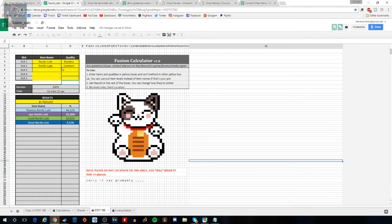The fusion calculator is really cool. You can put in what you're going to fuse and it will give you the percentage. This is useful if you don't have the items yet but want to see your chances. For instance, if I fuse two Nordic Loots — flawless and common — I have a 44% chance of flawless and a 30% chance of epic. A flawless common of the same item gets you a 30% chance of epic — that's a good percentage.